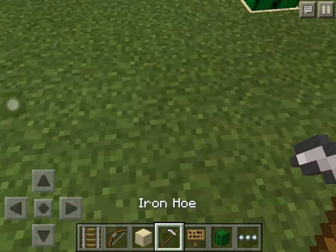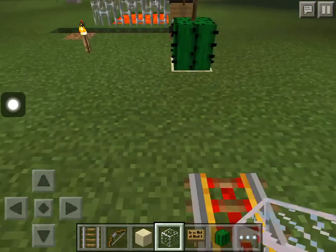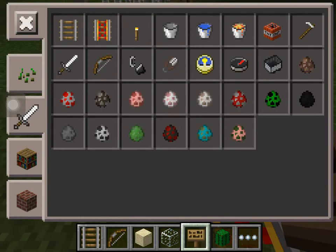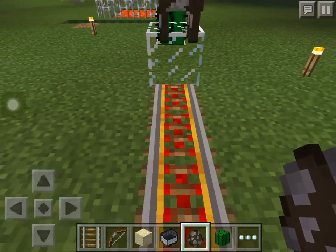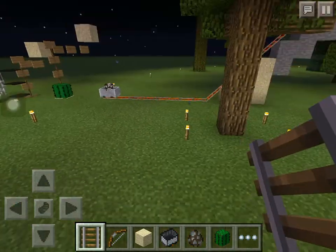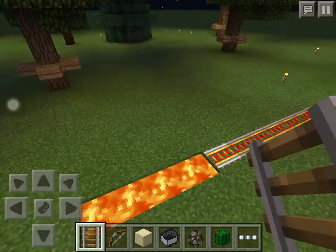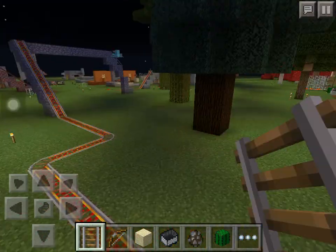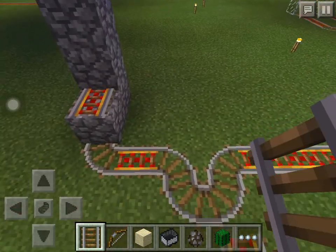If you want to place the cow, just get a glass block — not glass pane, because it will look ugly. Get a cow or any animal; I like cows because they're awesome. Place it fast, then remove that block and make it look like that. Then you can make obstacle courses — I'll make mine simple. You can make it go anywhere you want, to your house or to your friends.